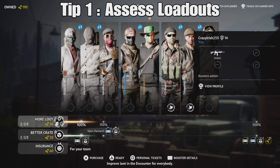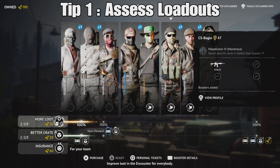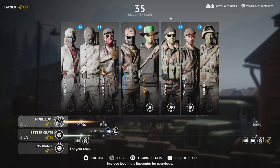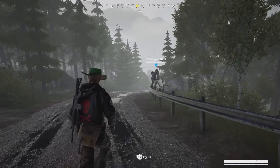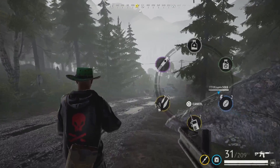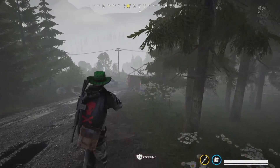The first tip is when you're in the lobby screen you get one minute to assess everyone's loadout and what they're going to be bringing in for the match. What you need to do is assess which guns are the more dangerous guns and take notes on what kind of players are in that squad. If chasing high kills is your goal and that's all you care about is getting high kills...